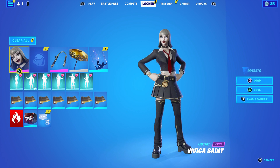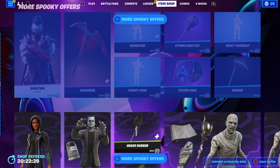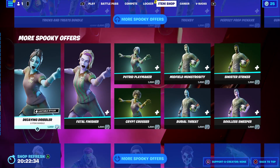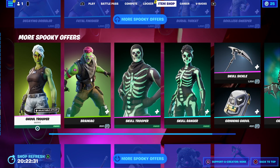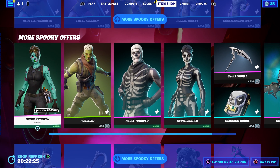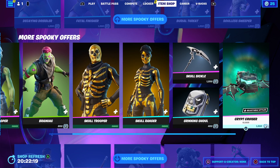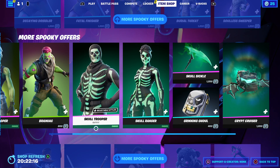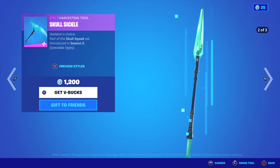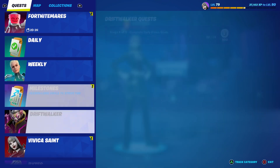Yeah, I think so. Looking at the item shop today as well — do I want anything? I know some stuff at the top. I don't know why they don't add Skull Trooper and Skull Ranger and put all that stuff into a bundle. Hopefully they do it next year, but that should have already been done. I think the Skull Circle set is what I'm trying to get.